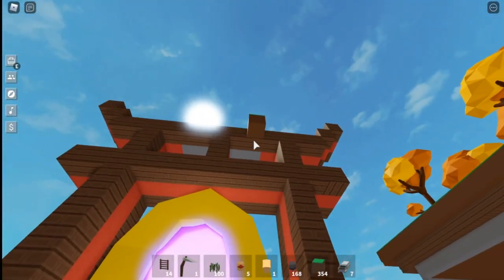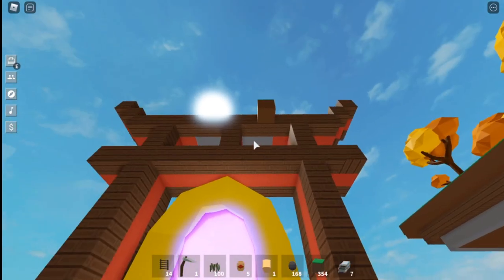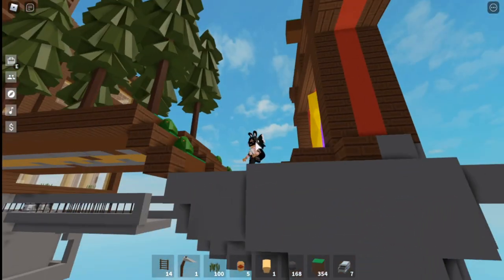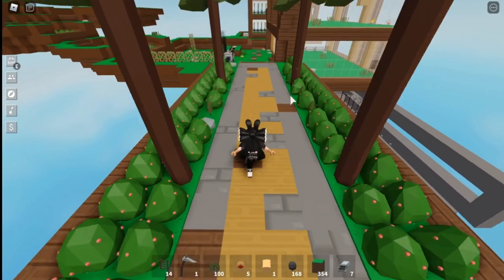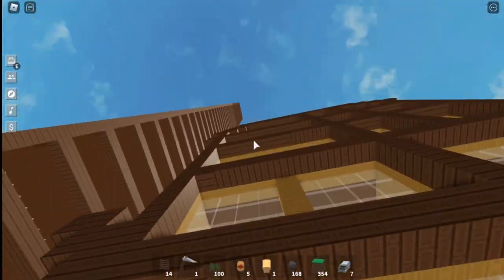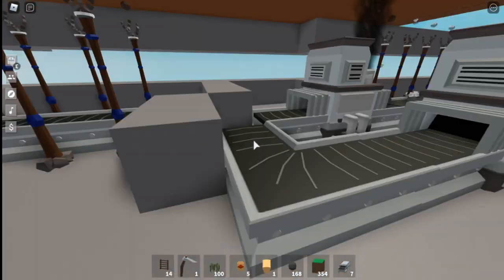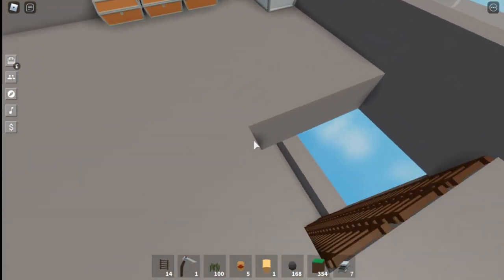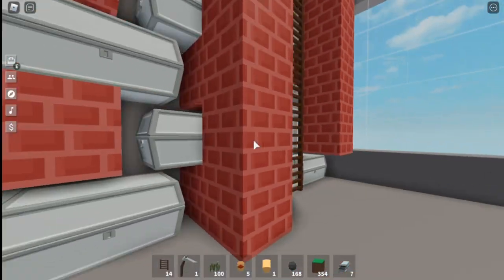Yes, there is a dirt block there — I was trying to finish off the clay parts with reds. There's a little bridge over here, and as you can see I'm still going to redo this pathway. If you go under the storage part, we have a little iron farm and coal farm going on here, and then you can go down and see what I did here.